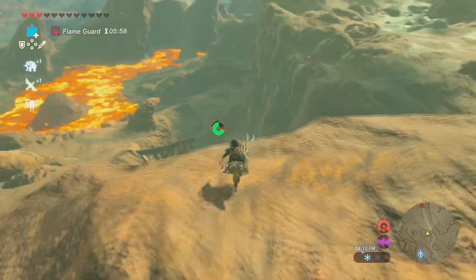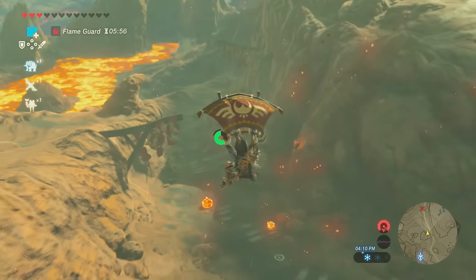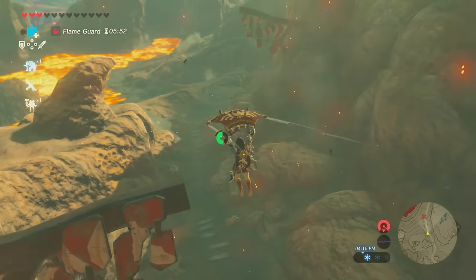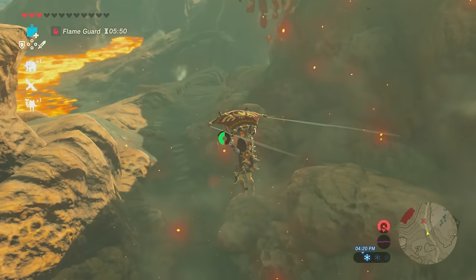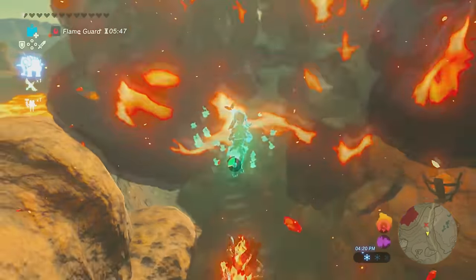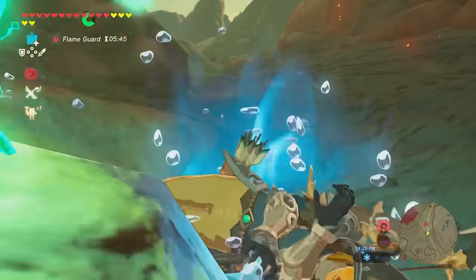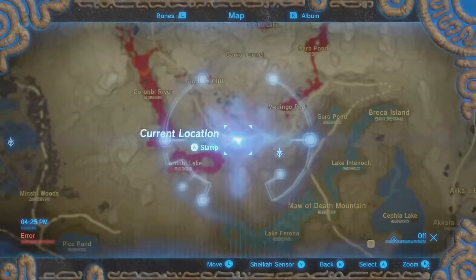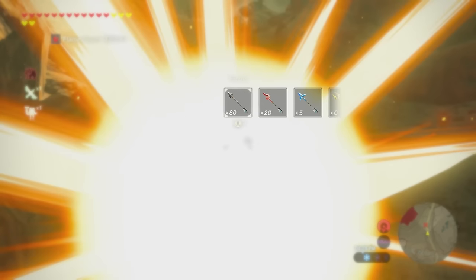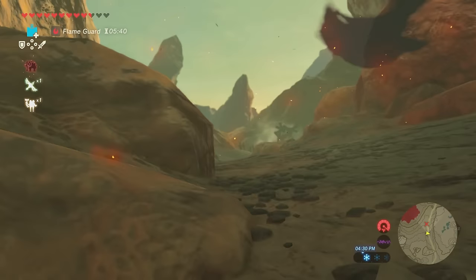From the Eldin Tower, I'm just flying down here. I kept it at normal speed to give you a life lesson: I end up pulling out my arrow to shoot this guy right there, and it's a bomb arrow. But every arrow on Death Mountain is a fire arrow, so when you set a bomb arrow on fire, it blows up. I do it twice by accident, so fair warning.